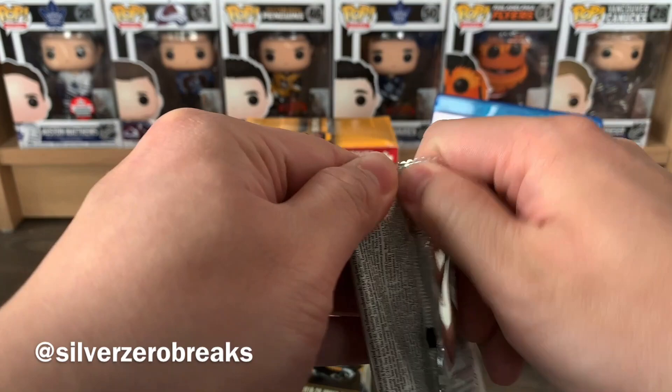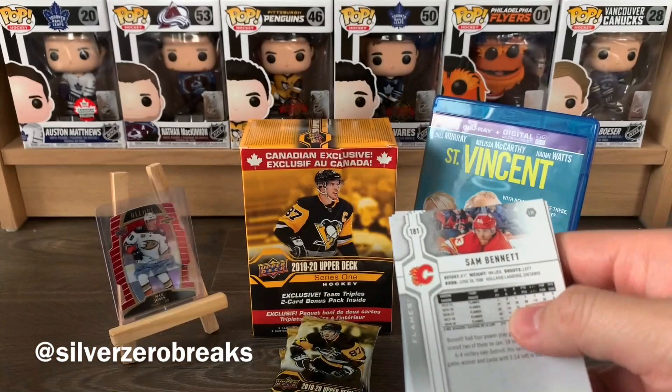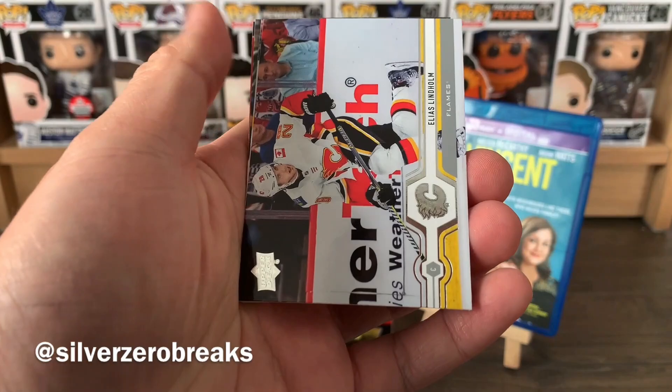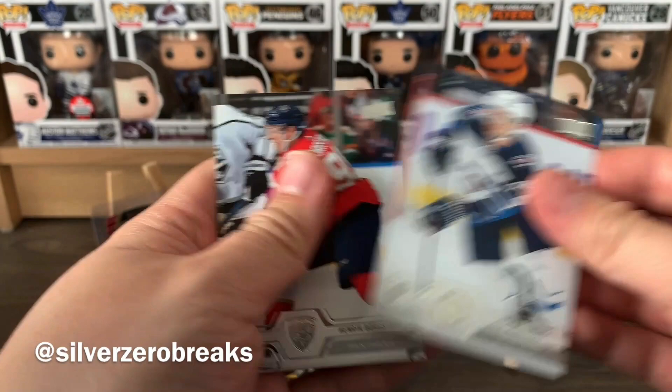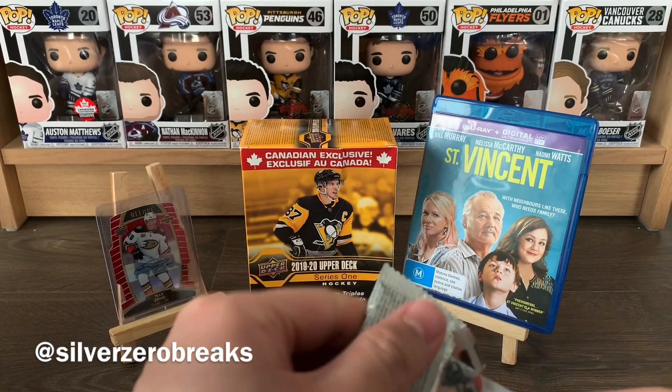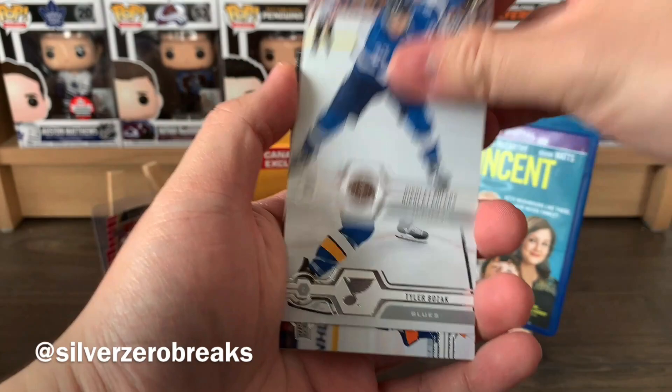Those are the team triples. Let's begin with the box break here - pack number one, fingers crossed for some Jack Hughes. I'm expecting two young guns out of this box. We got JVR, Matthew Barzal, Elias Lindholm, Tyler Seguin, Jakob Silverberg, Josh Morrissey, Rick Forstrom, and Sam Bennett - base pack to kick things off.